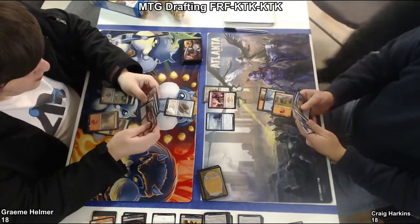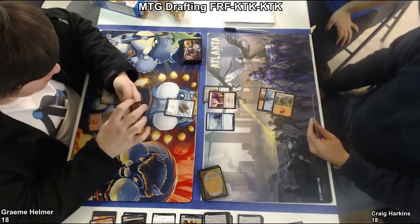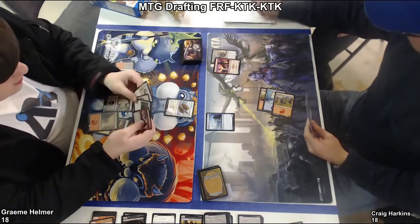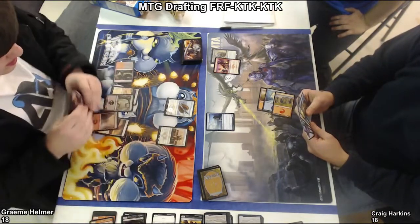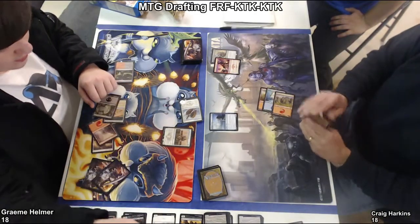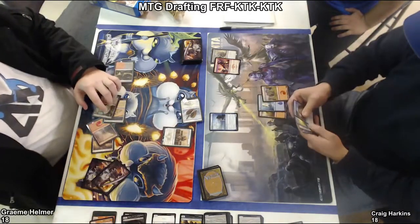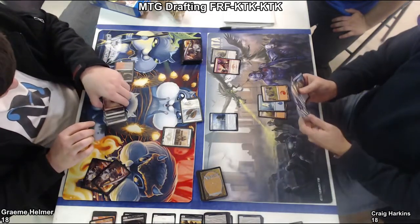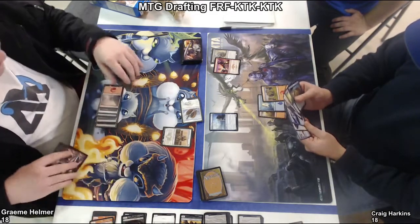That's a bad sign for Craig that he's moving his Swiftspear over there — it means he probably won't be attacking with it any time soon. He's got this Monastery Flock, but that just blocks. And that Skirmisher is just gonna keep getting bigger and bigger because of the dragon scale captain. He's got — is that a Whisk Away in his hand? It might be. Well, there's a morph.